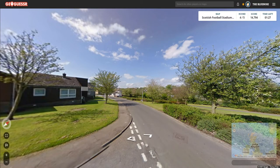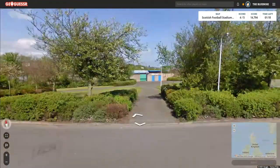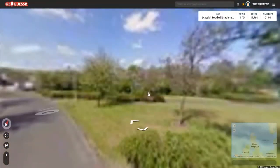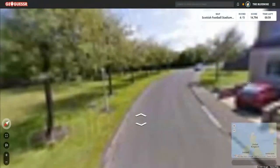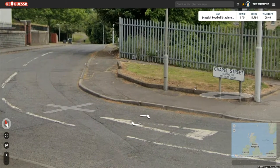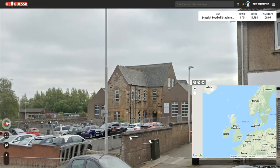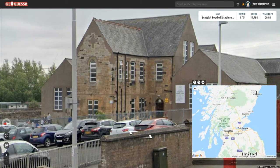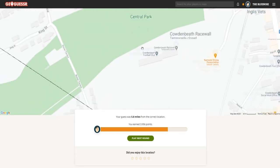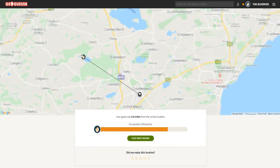Round four of five and I'm stuck — I don't really see anything here that can help me. Maybe that's a stadium but it's blurry. Still have a minute so plenty of time. I find a sign saying 'Chapel Street' but I don't know where that is. I end up guessing right in the middle of nowhere. It was actually Cowdenbeath — too far away, but I'd put it in a bit of a bad location.